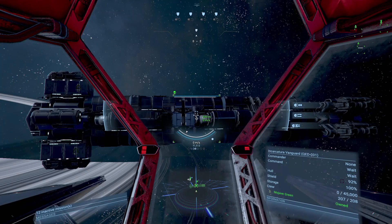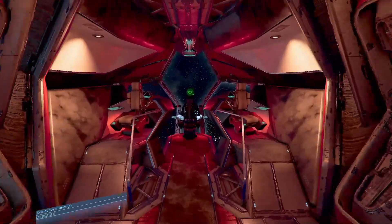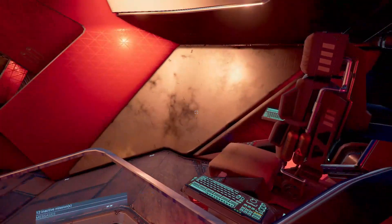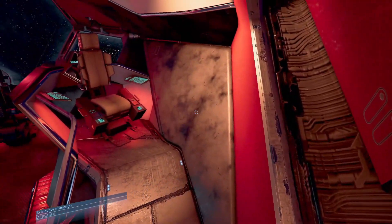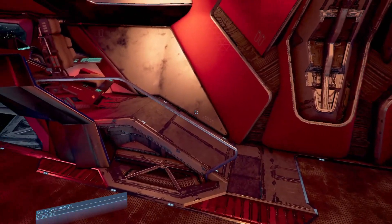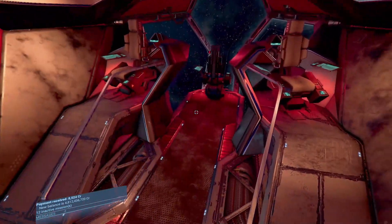Teleport to this one — the Cobra. Hello there. This is the bridge, by the way. The navigation console is over here, the gunnery control is over here. Pretty nice bridge.